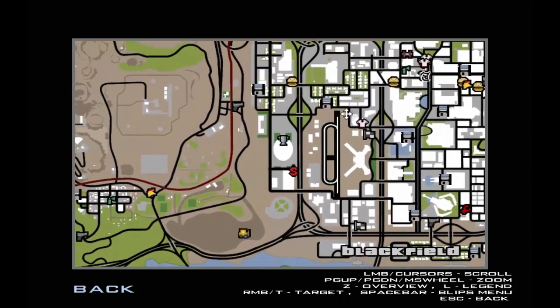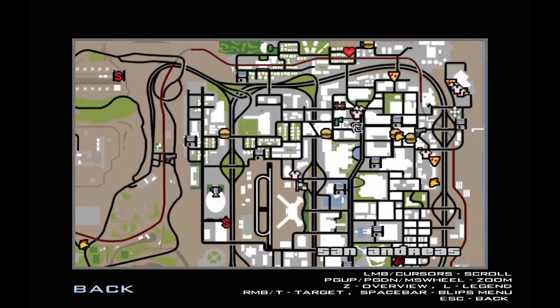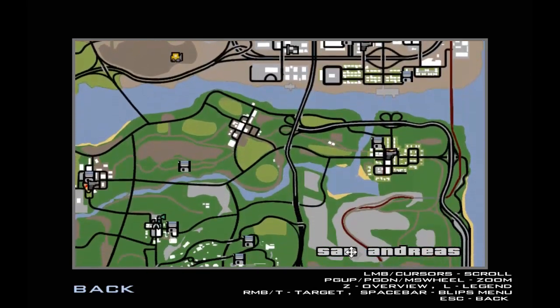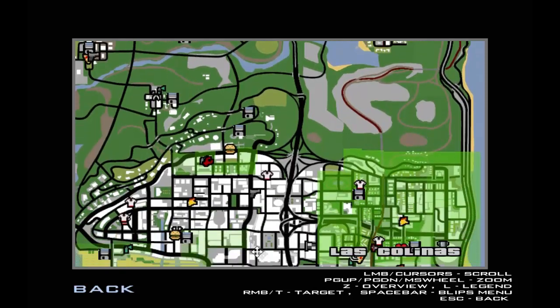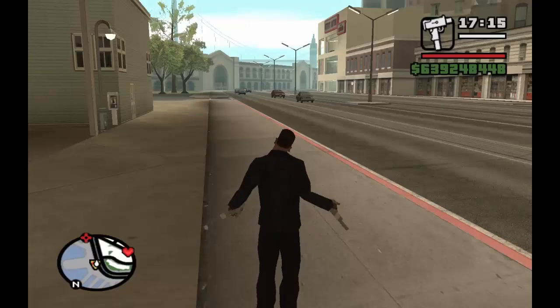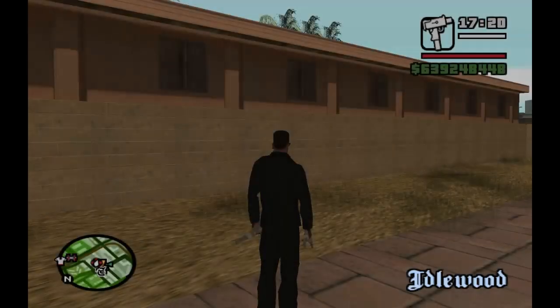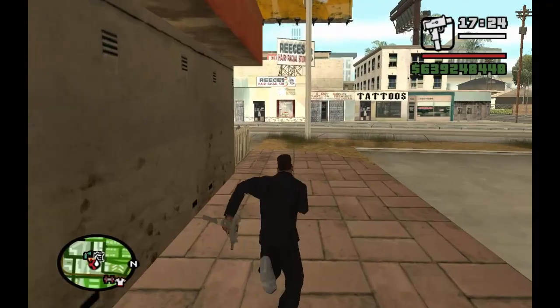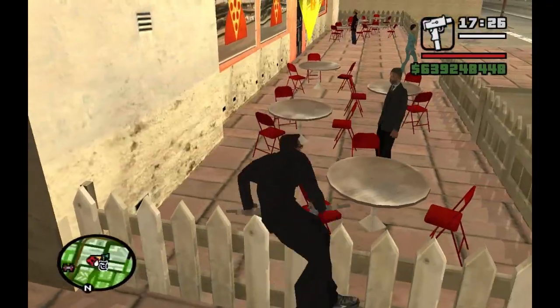No hamburgers because I'm a vegetarian. Do you guys know how you can tell if someone is a vegetarian? It's easy, they'll tell you. Anyway, let's get some pizza over here. Back to Grove Street. So Y and X. And here we are. Let's get some pizza over here.